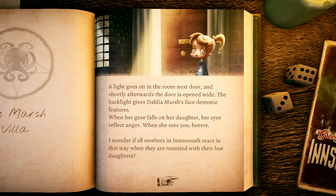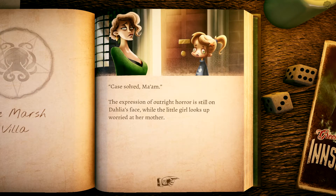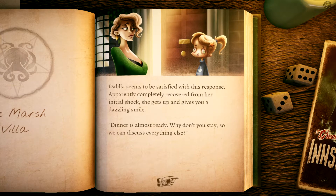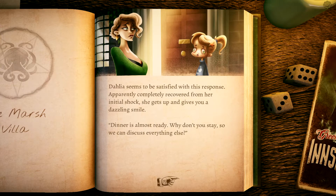When her gaze falls on Evelyn, her eyes reflect anger. When she sees you — well, you wonder if all mothers in Innsmouth react this way when reunited with their lost daughters. Case solved. The expression of outright horror is still on Dahlia's face while the little girl looks up worried. Dahlia holds her hand in front of her mouth — an antiquated gesture — then recovers and an effective smile spreads on her lips. 'How nice to see you.' She kneels down and gently ruffles her daughter's hair. 'There you are, angel. Are you okay?'